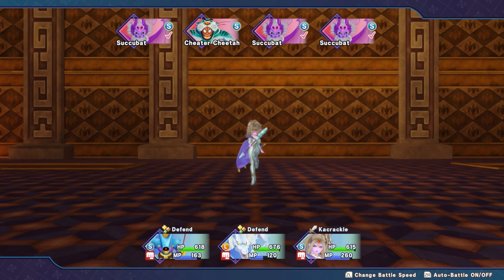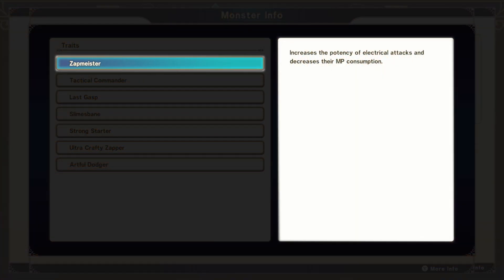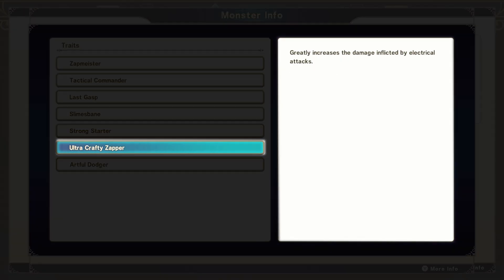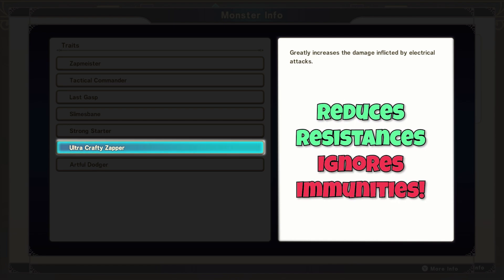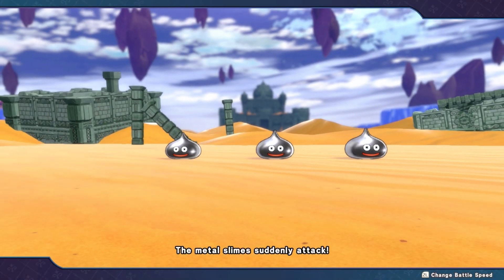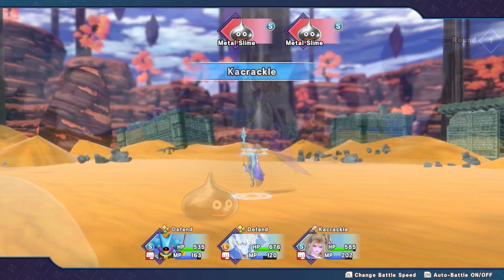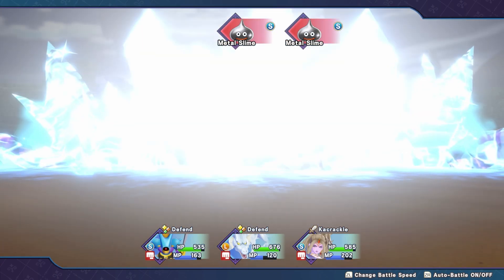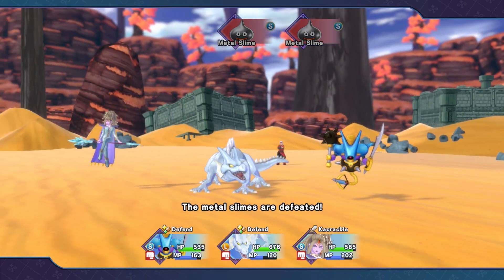What makes the Serpent of the Scales really good is that, similarly to Crystalinda, they share similar traits for spellcasting. But instead of crack magic, the Serpent is proficient with Zap — lightning magic — and they have both Zapmeister for reduced MP costs and Ultra Crafty Zapper. That trait is quite misleading as it only says it greatly increases electrical attacks, but it secretly reduces enemy resistances by 50%, allowing you to use the appropriate matching lightning spell to bypass even elemental immunities — for example, one-shotting metal slimes.